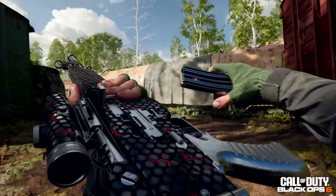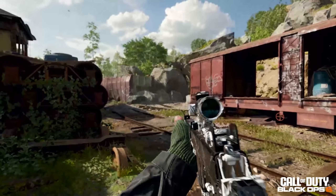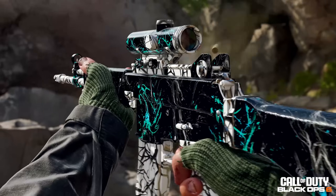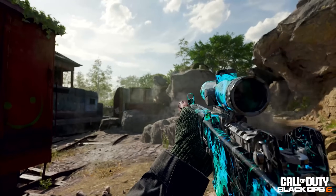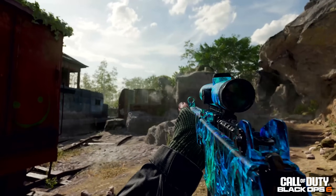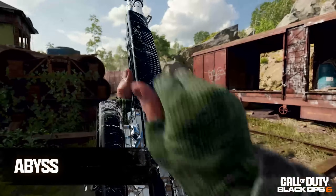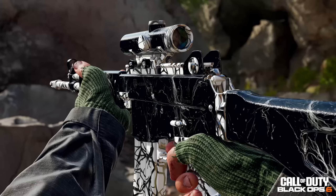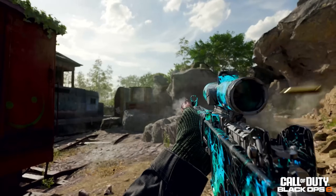The final Warzone mastery camo is called Abyss. It has the same two animation effects: first it's a regular animated silver and black, and then as you shoot it adds blue to it, and eventually it can turn the whole weapon into a blue camo. Basically two camos built into one.